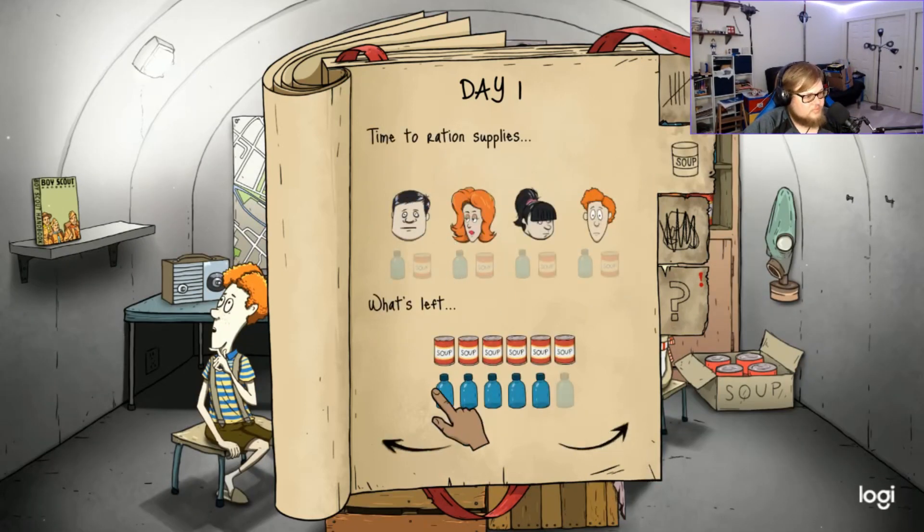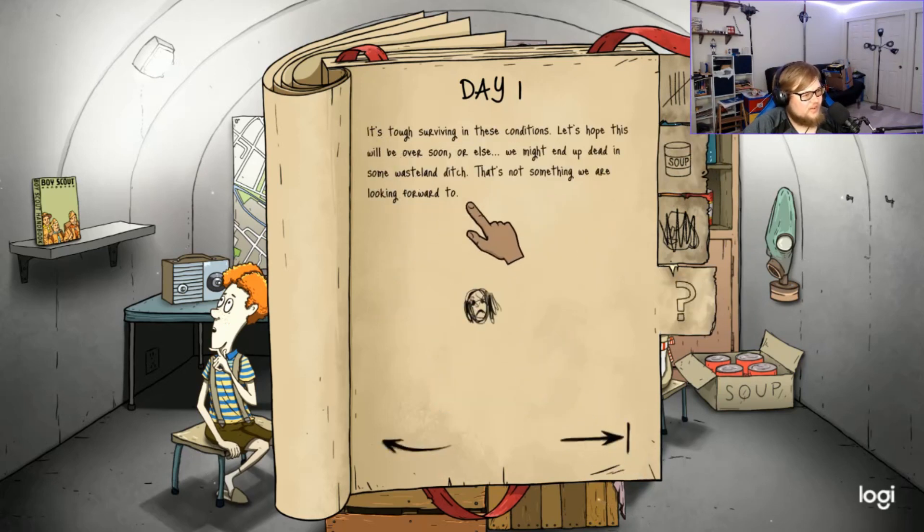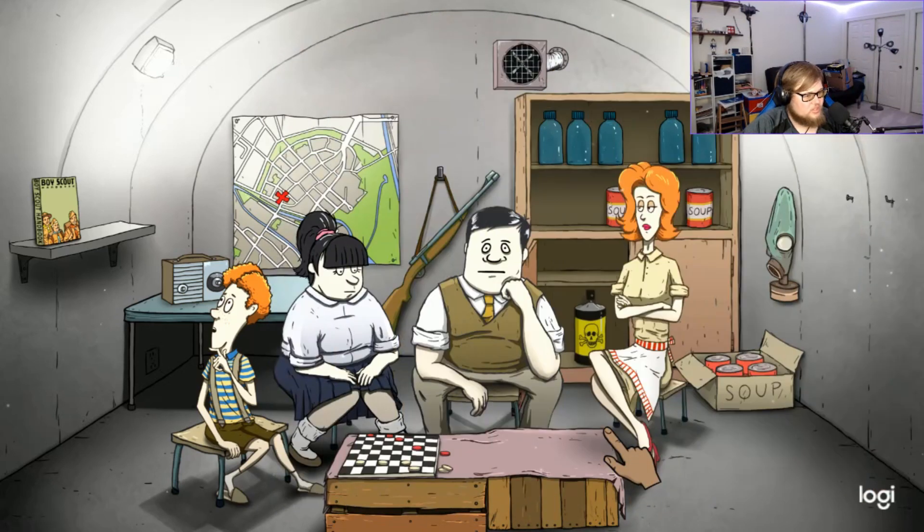Luckily some supplies were left untouched. We got a checkerboard — our shelves are full of cans. We'll eat from cans, sleep on cans, even talk to cans. Plenty of water means we don't have to worry about that for some time. This is the best stocked shelter we've ever seen.